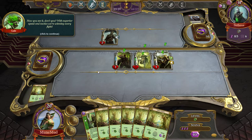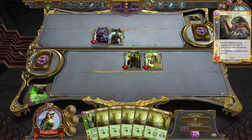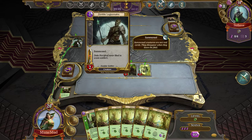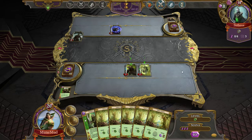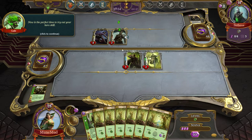Now you see it — with superior speed and tactics you're winning every fight. That's the end of my turn; everybody heals, they're all asleep. Zombie legionnaire — summoned creatures are not real cards, they disappear when they leave the field. So I guess I just take the damage, declare final block? Yeah, because I don't want to waste my warrior — let's just let it through. Okay, it disappears.